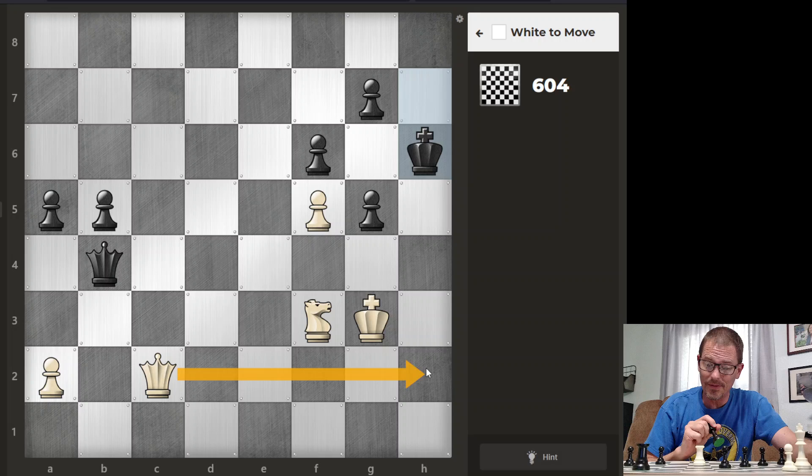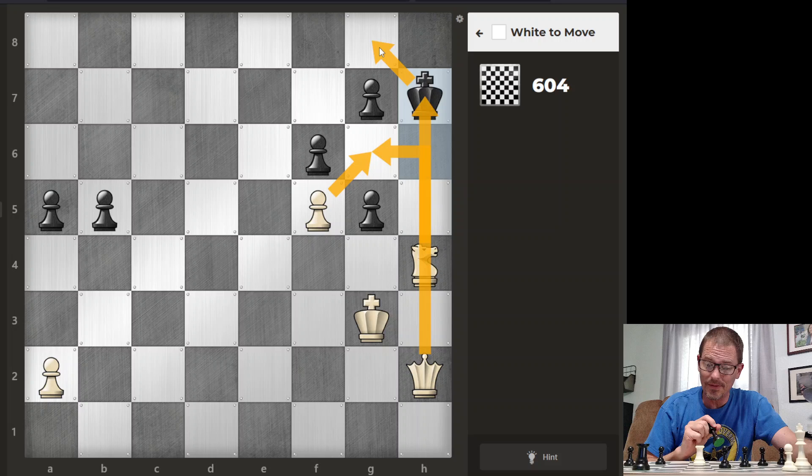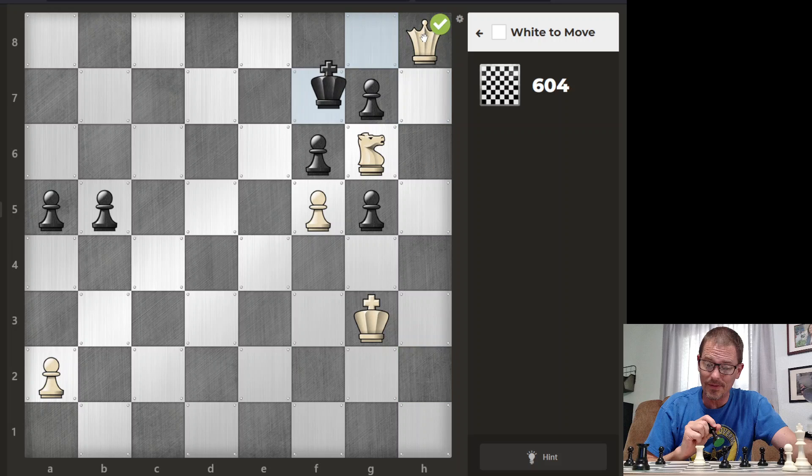I have a check here — that's what I look for first. His escape square is guarded by this pawn, but he can block here, which I will capture with my knight. Because if I retake with my queen, then I lose my queen. So I'm going to capture with my knight, then move my knight out of the way — specifically to here, where it will be protected by this pawn. The queen will then say check, forcing this move, and then I will go here for checkmate.